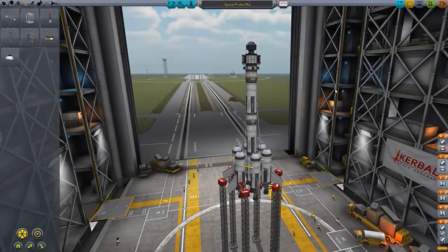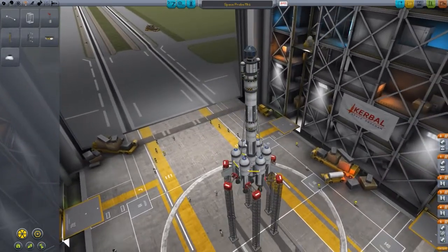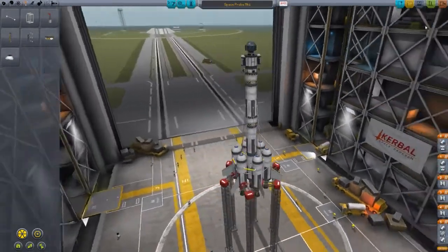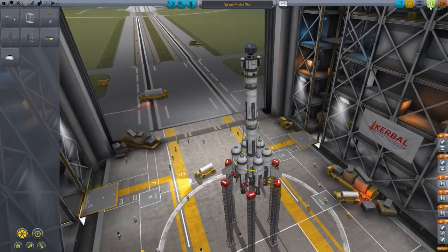Hello YouTube! Today I'm in Kerbal Space Program again with the fifth episode of my 0.22 playthrough. In this one I'm going to take this space probe, hopefully out of Kerbin's sphere of influence, and you can see I've built an asparagus staged rocket to do that. Hopefully we'll be able to transmit some interesting data back and hopefully it'll be enough to unlock another point on the tech tree or two.